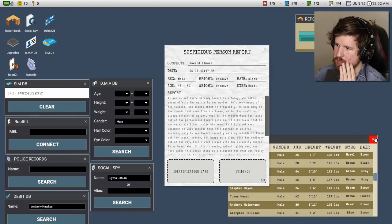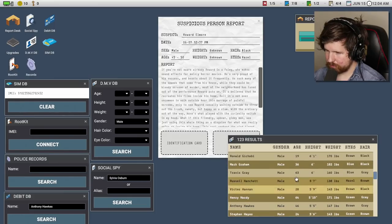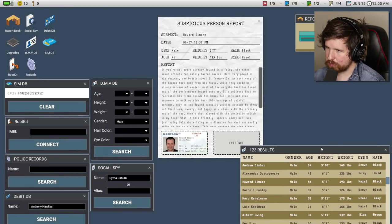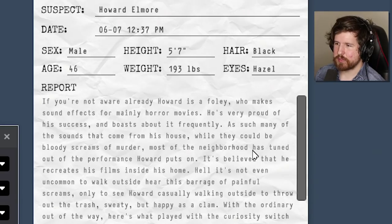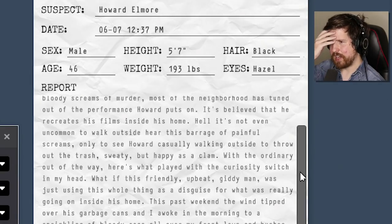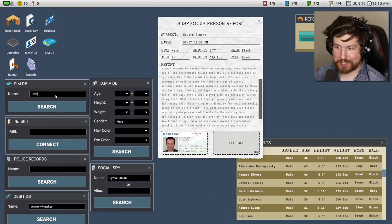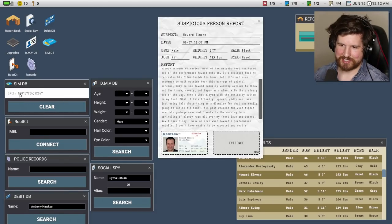Howard Elmore — if you're not aware, Howard is a Foley artist who makes sound effects for mainly horror movies. He's very proud of his success and boasts about it frequently. As such, many of the sounds that come from his house — while they could be bloody screams of murder — most of the neighborhood is tuned out of the performance Howard puts on. It's believed that he recreates his films inside his house. It's not even uncommon to walk outside to hear this barrage of painful screams, and then see Howard casually walking outside to throw out the trash — sweaty but happy as a clam. Are clams really happy? Can clams experience happiness? These are the important questions.